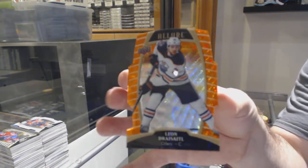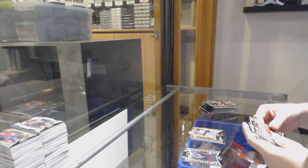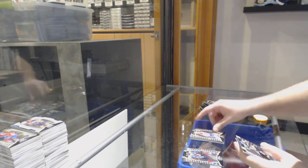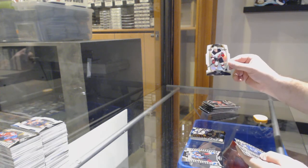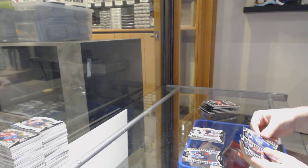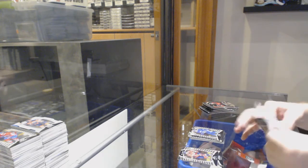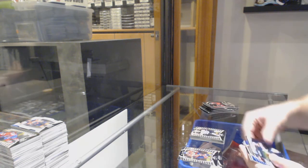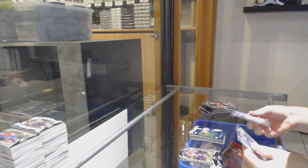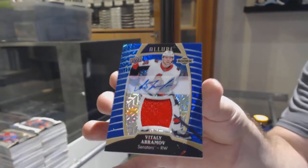And a Leon Draisaitl orange slice to 199. Kirby Dach for the Chicago Blackhawks. Fleury for the Montreal Canadiens. Sennishin top 50 for the Boston Bruins. Gusev for the New Jersey Devils white die cut. Quinn Hughes rookie for the Vancouver Canucks. Zadina rookie for the Red Wings. Frederick for the Boston Bruins. Winter Storm of Eichel for the Buffalo Sabres. And another rookie jersey auto of Abramov to 99 for the Sens.